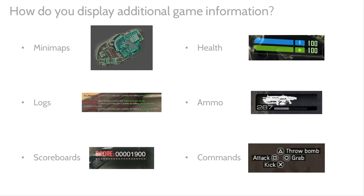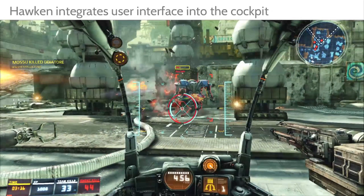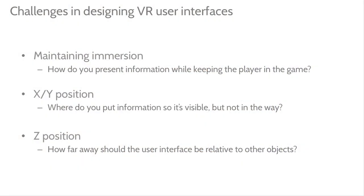Hawken is actually a perfect fit because some of their UI is already integrated into the MEC cockpit. It's awesome to look at your dashboard and see your health. But the bottom line is that user interfaces in virtual reality are incredibly challenging, and the way we provide information to the player needs to change.